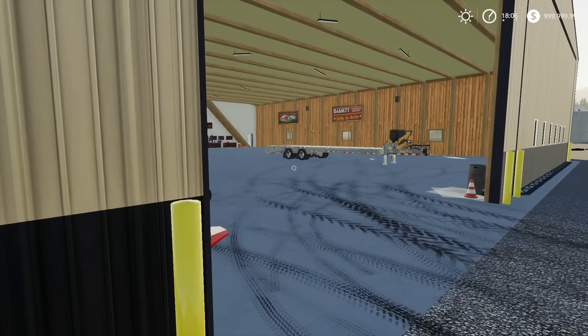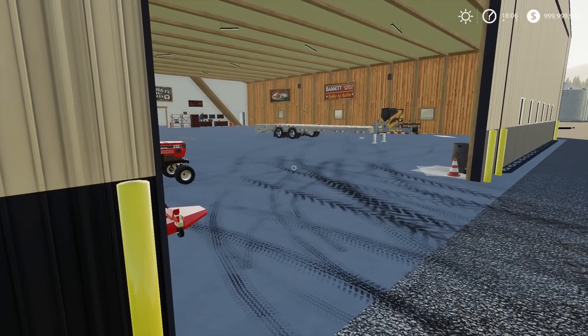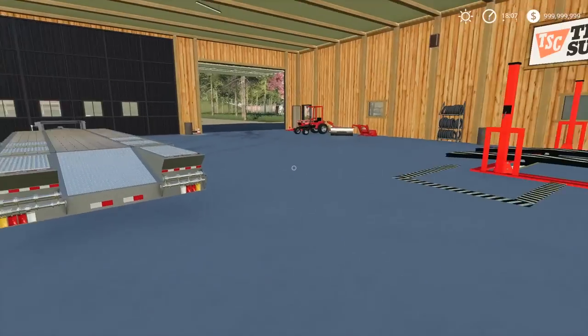Eventually, once we get all of our equipment, I'm gonna reset that money to like $50,000 — something realistic — and then we'll go from there. Each job we do we'll get like $50 for a lawn mowed or something, and it'll just add to the account. Until I get all my equipment bought, I'm basically running infinite money.